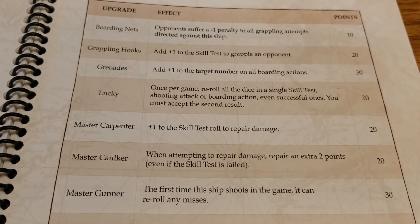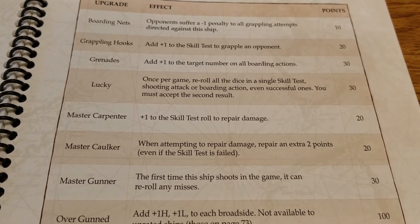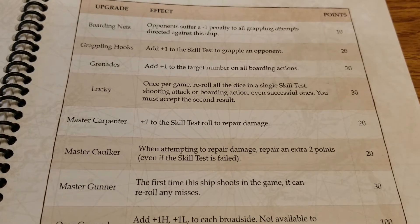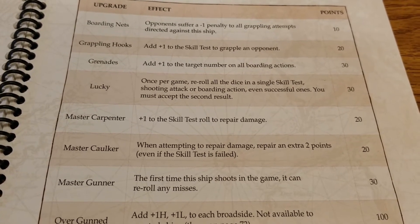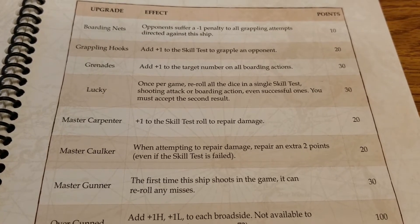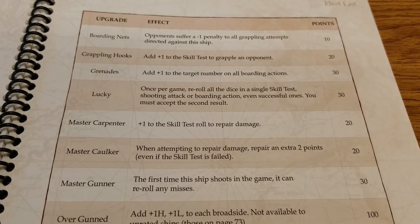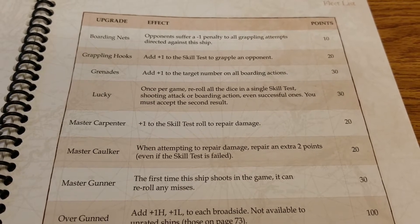With the once-per-game abilities, you want to make sure you're putting it on the right ship and using it at the right time. In this case, you want to take a higher-percentage shot, make sure you can get all your guns to bear, get most of your guns in range to get maximum value. You really wouldn't want to waste this on something where you don't have a lot of attack power.